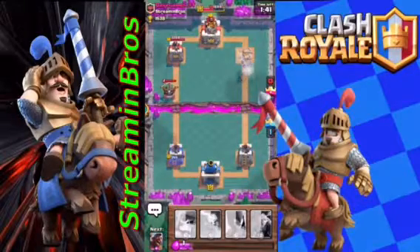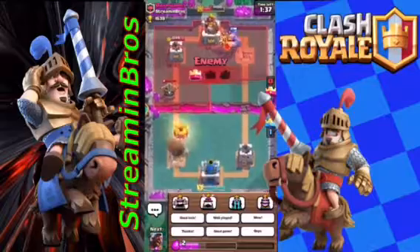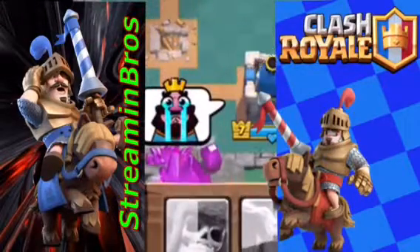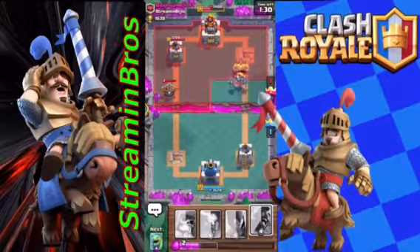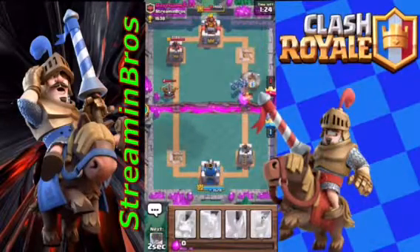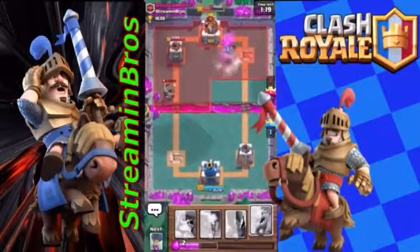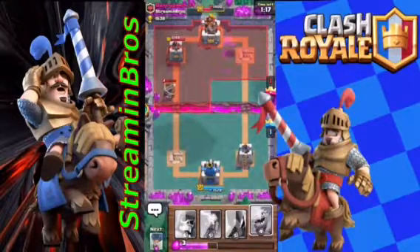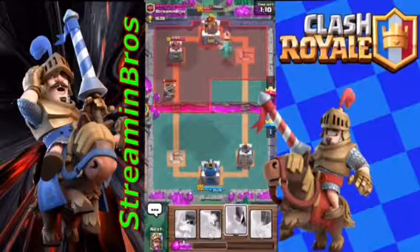Why did you pick the Inferno Tower? Because it's good. It does nothing against any of the troops that we have, except for the giant skeleton and those heavy tank troops. Which is only the giant skeleton that we have that's heavy tank. That melted your troops so bad. That's why I picked it. That giant screwed me. I got a solid push on him.